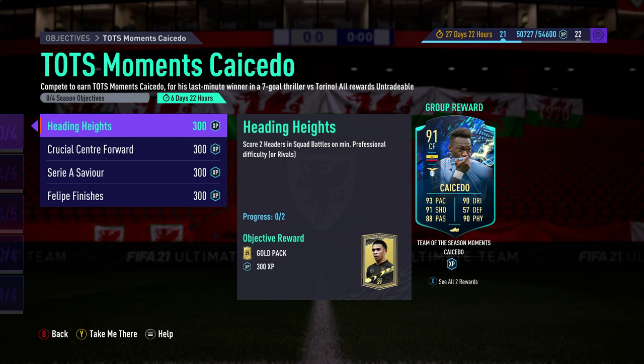Heading Heights: score two headers in squad battles on minimum professional difficulty. Shouldn't be too difficult — lots of crosses and enough times you'll get those headers. There's no win condition either, so go ahead and knock it out. Just make sure you have slightly tall strikers with good heading and jumping ability. As long as your player is free, you can score with practically anybody.